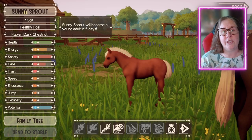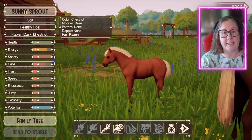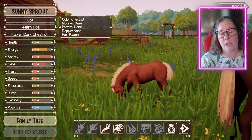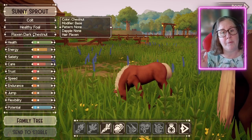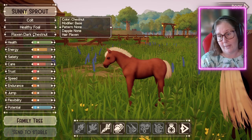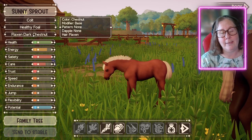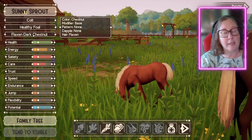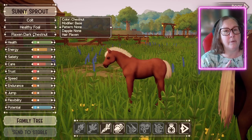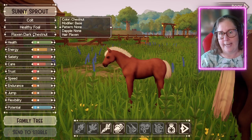It'll tell you too — if you hover over where it says 'colt,' it'll tell you he's going to become a young adult in five days. Another thing: flaxen dark chestnuts. When you hover over the color or the pattern of the horse, it'll tell you the color, the modifier, and the pattern. If it has dapples, it could say base, silver, or flaxen like this one. The modifier could be cream, buckskin, or perlino, and the pattern could be splashed, vino, overro, or any of those other patterns.